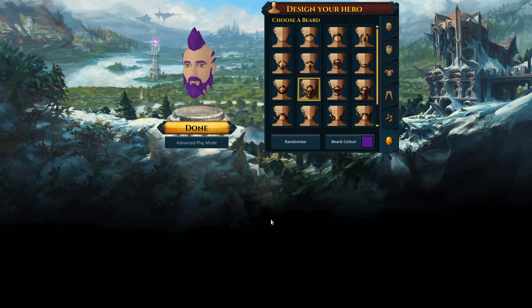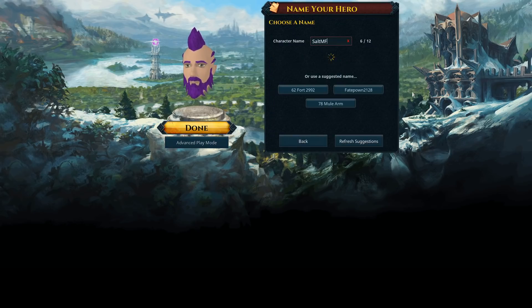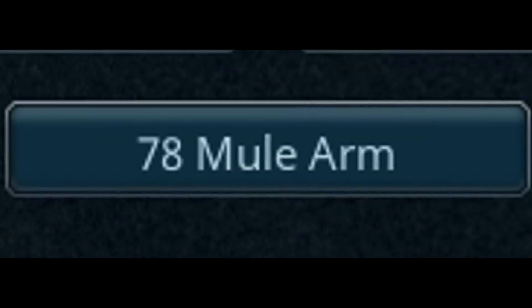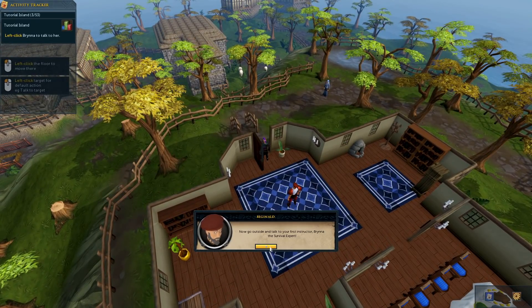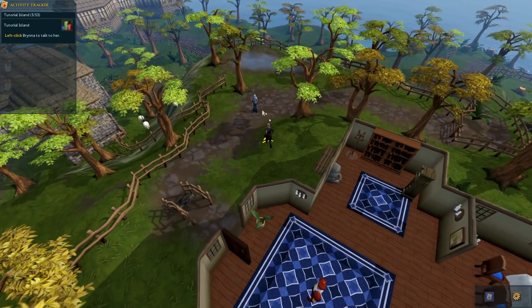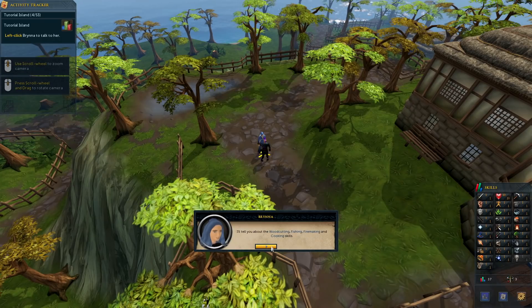I'm just going to stick to standard mode so I don't get somehow more embarrassed than usual. As I go to make my character, I initially forget my login information, as seems to be the tradition with RuneScape for me. Thankfully, Jagex offers some helpful suggested names like 62Fort2992 or 78MuleArm, which are honestly better than anything I could have come up with. At a glance, the game is the same as old school — tutorial island, the tasks, the skills — all nearly identical so far.